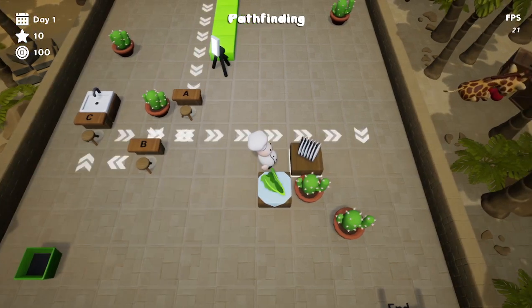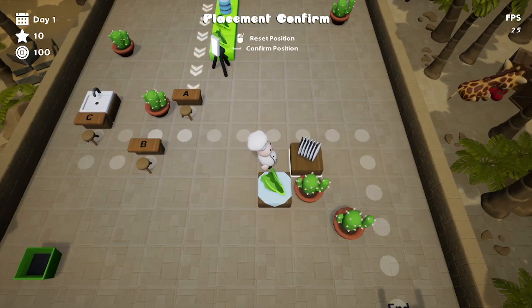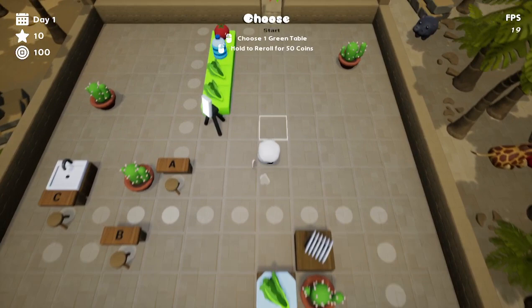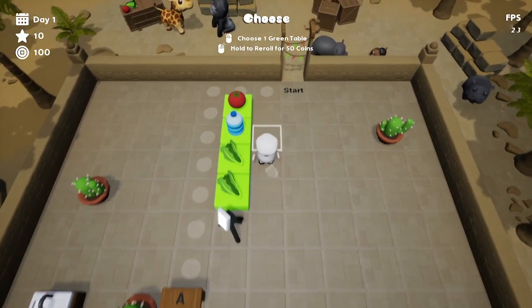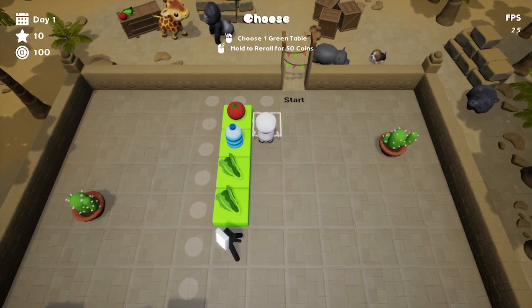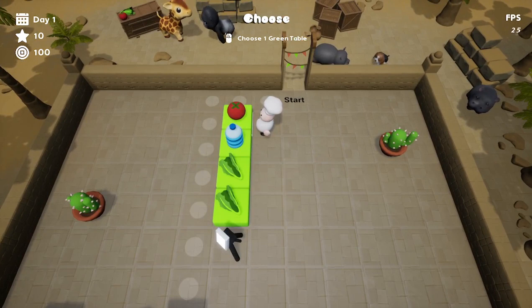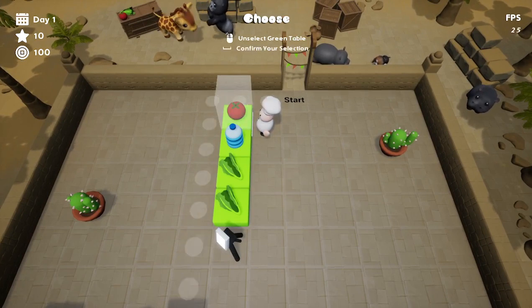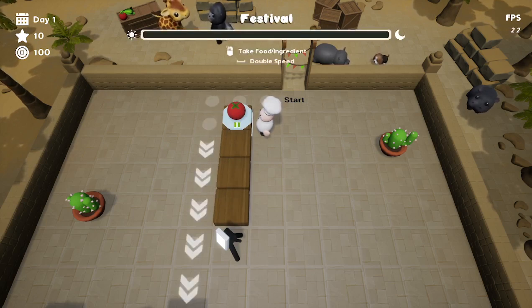Apparently it's pathfinding. We'll confirm the position. Choose one green table — there we go, there's a lot of food added on here. Choose one green table and hold to reroll. Let's do the tomato. Confirm your selection and start the date.